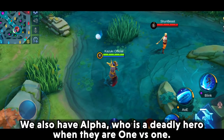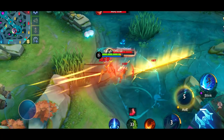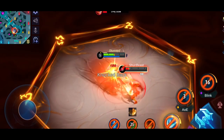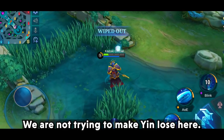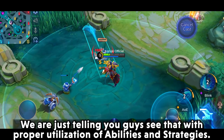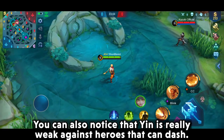We also have Alpha, who is a deadly hero in 1 vs 1 situations. We are not trying to make Yin lose here — we are just telling you guys that with proper utilization of abilities and strategies, you can counter Yin even with non-meta heroes. You can also notice that Yin is really weak against heroes that can dash.